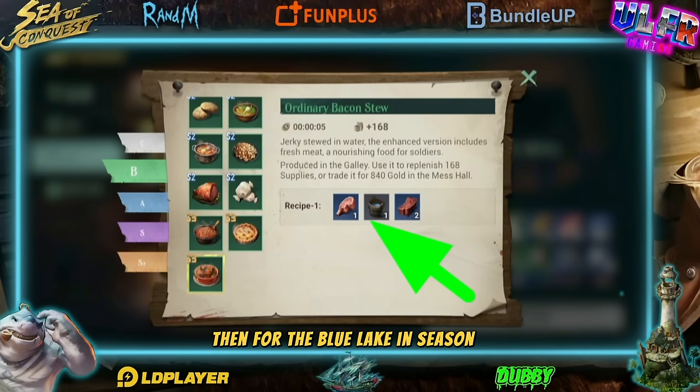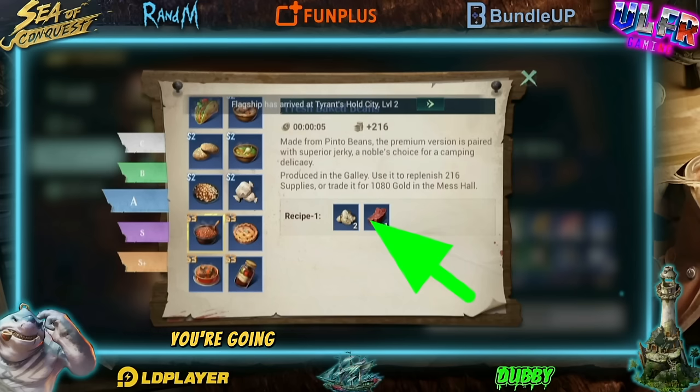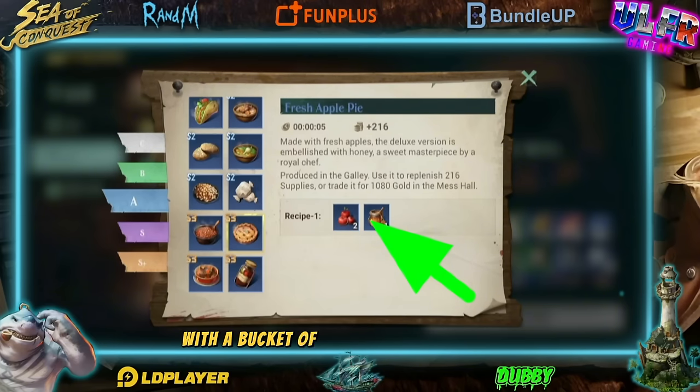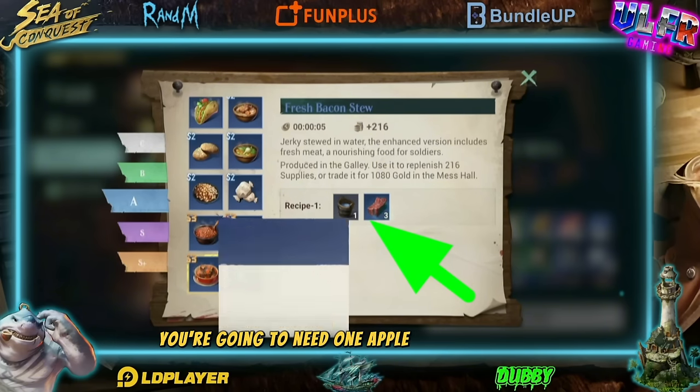For the blue egg in Season 3, you're going to need the pinto beans — two with one jerky. For the apple pie you're going to need two apples, and this time we're going to add some honey. Then the fresh bacon — you're going to need three jerky with a bucket of water. And for the fresh can, you're going to need one apple and one berries.